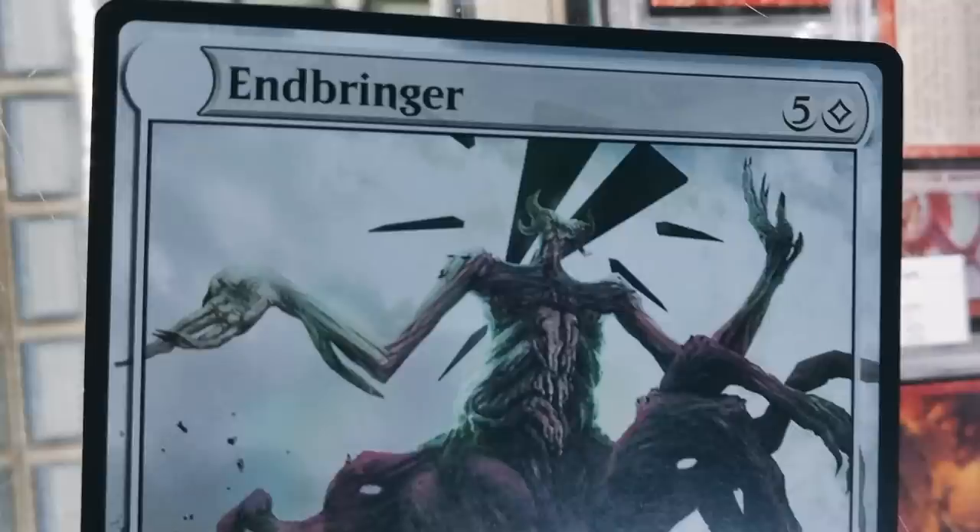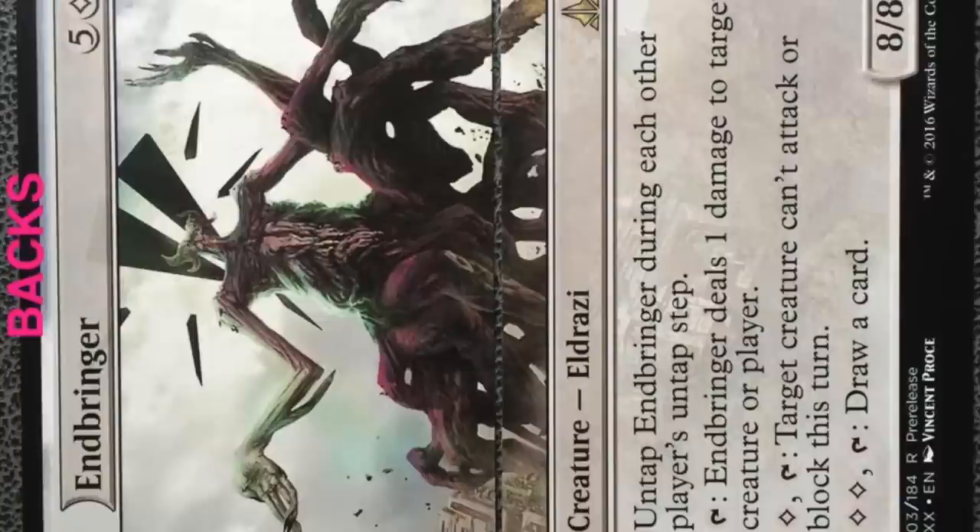Today we're going to talk about a completely baseless speculation — let me begin with that. I like it a lot though because it's extremely clever and it is a long shot. The card we're currently looking at is the Endbringer. This Endbringer is unique — it's a test print of two cards, so you need two cards to create this one giant Eldrazi card. You can see the middle intersection — these are two full-sized Magic cards that when put together horizontally make one Endbringer.